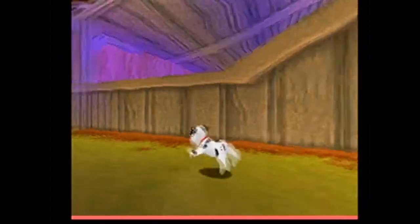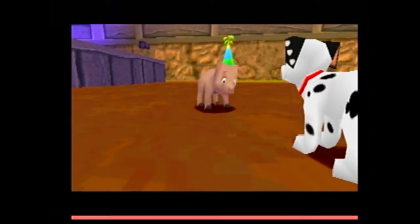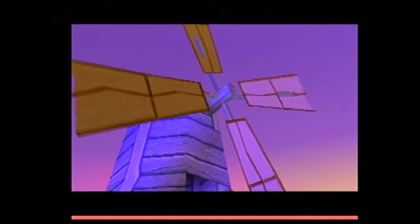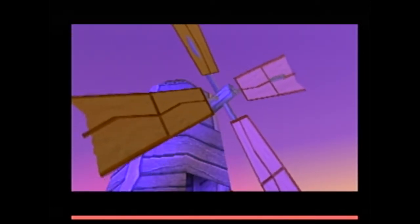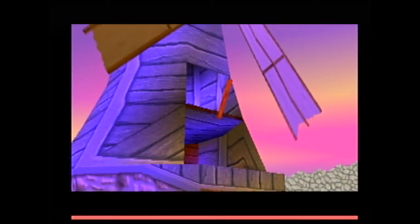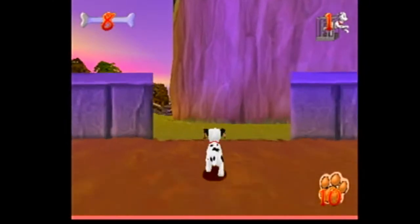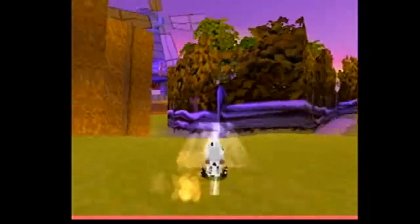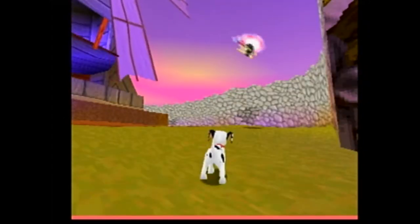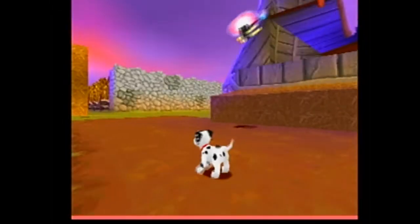I forgot what she wants next. I feel better now that I've had a drink. Thanks. Now, the windmill over yonder needs some fixing. I think a good bark might dislodge the broken board that's preventing the blades from spinning. I'll get right on it. Next thing we need to do is get the windmill going, and the entrance to the windmill has now opened up for us. Let's get this guy down here. Come on, dude.